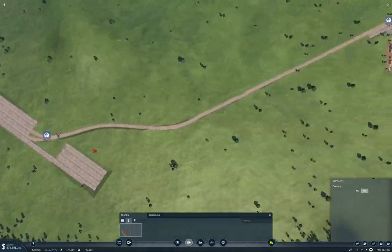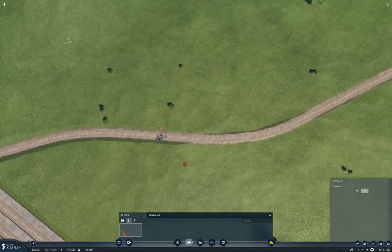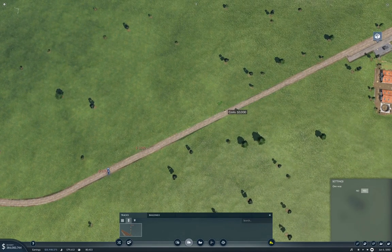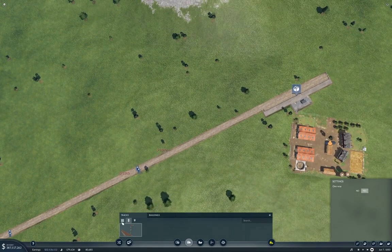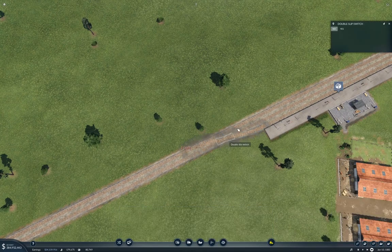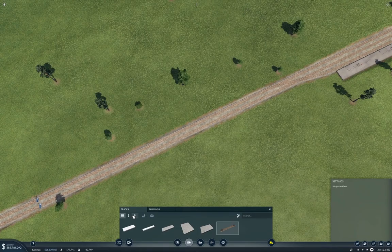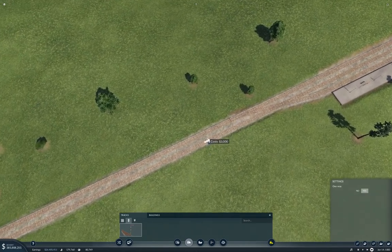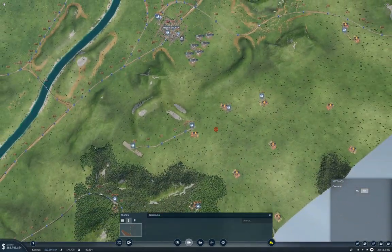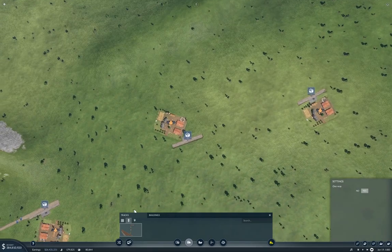We'll put a signal there. This is going to be the busy part, so we'll put them fairly dense — here, here, and we're going to need one here obviously, because that's going to be a double slip. And signals — we're going to need one of those. I think that's got us a thing going here.